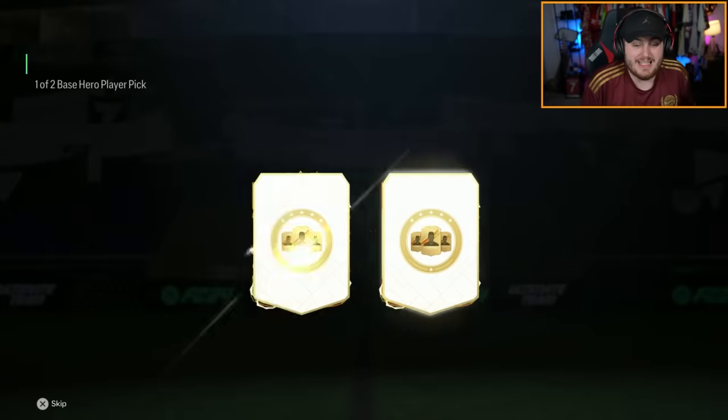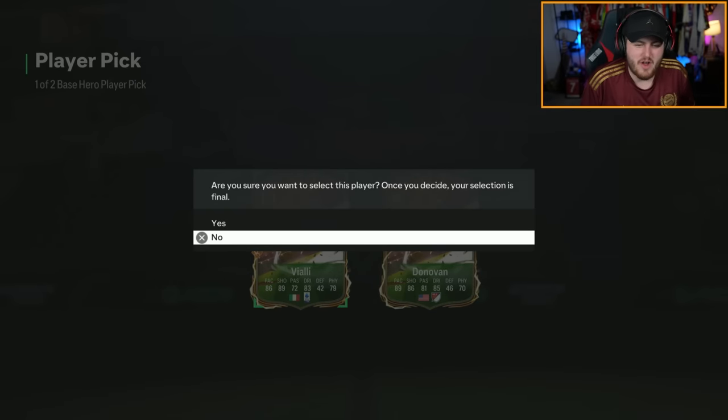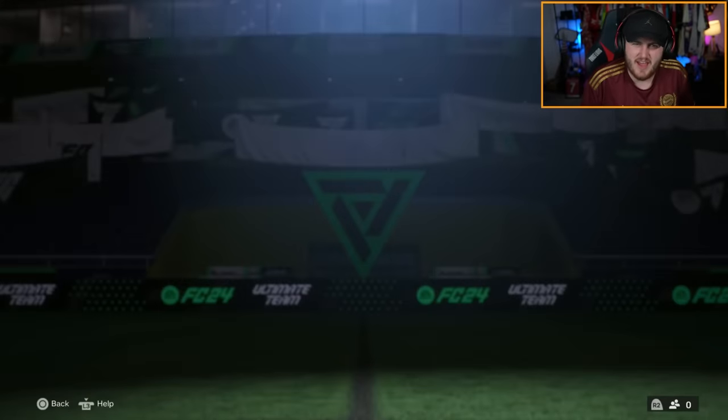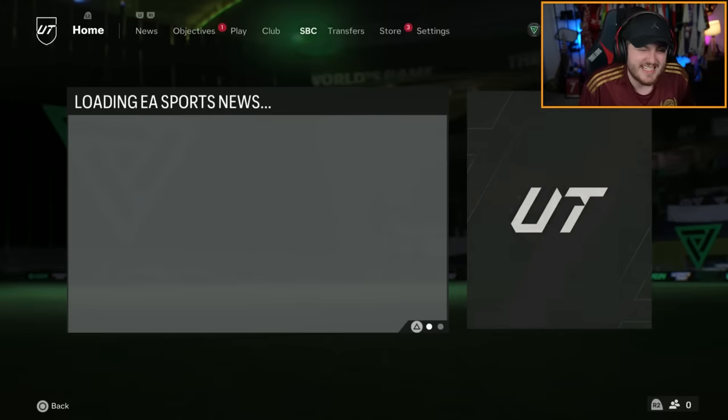Base hero player pick, because these also dropped at the same time as well. Vialli — 89 Vialli. The annoying thing with Vialli is, like, this card isn't awful, but it's just not quite there. His UCL hero is significantly better. Today's rotation seems a lot better.